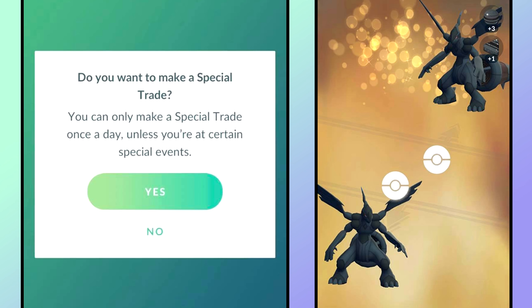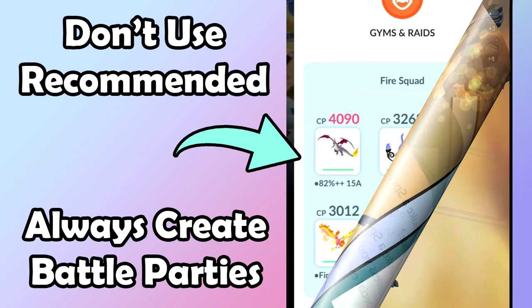Swap rare and legendary Pokémon in general. If you have somebody to play with or an alt account, you can always swap rares to try to get better IV Pokémon. You can also reroll IVs to try to get better PVP IV spreads — low attack and high defense and HP are ideal for PVP. It's a win-win situation overall.